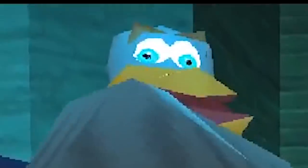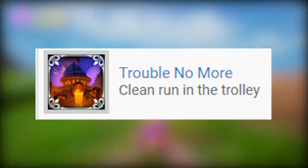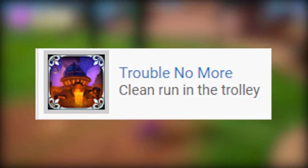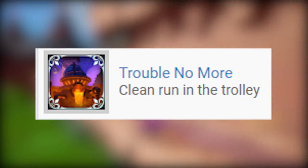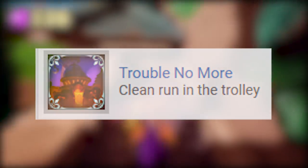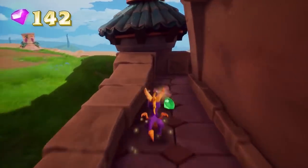Last but certainly not least, it would not be a Spyro Canadian Guy video without the mention of the trolley mission — trouble with the trolley, eh? In the achievements section we got Trouble No More, and the text says Clear Run in the Trolley. Does this mean we have to beat the trolley with no mistakes or just simply beat it? I'm honestly unsure — the text is a little vague. But there you have it folks, some of the achievements I thought were interesting and kind of funny. You can see the full list in the description below.